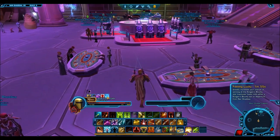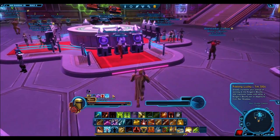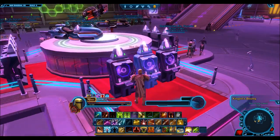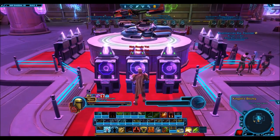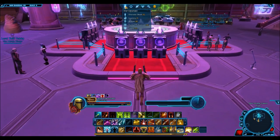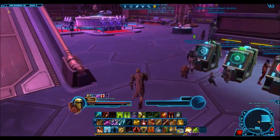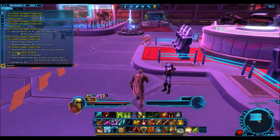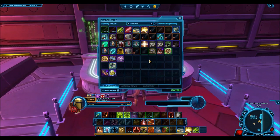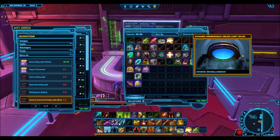If you want to do it the cost-effective way, buy the Smuggler tokens for 2,000 credits each. Play those to get Kingpin tokens and the Feeling Lucky buff, then go to the Kingpin slot machines and play for the big rewards. You'll typically get gold certificates as the normal drop from Kingpin tokens, and those certificates can be used for some really awesome decorations even if you don't win the jackpot.